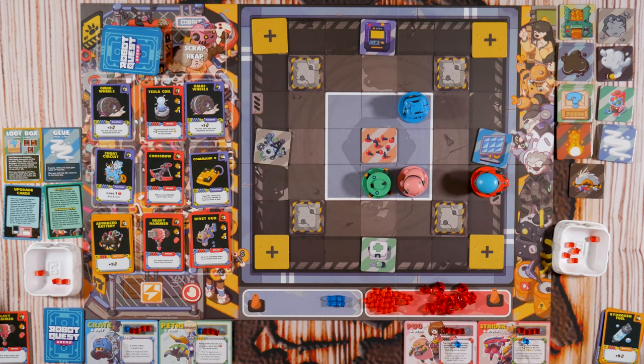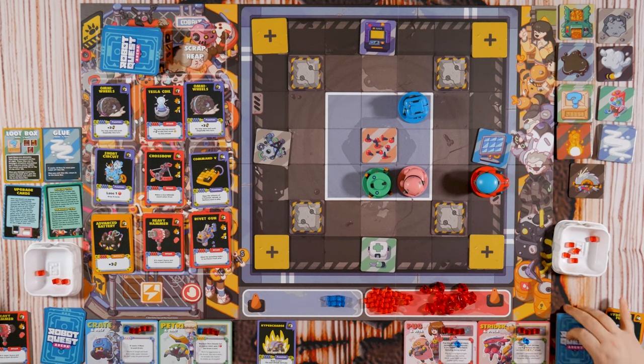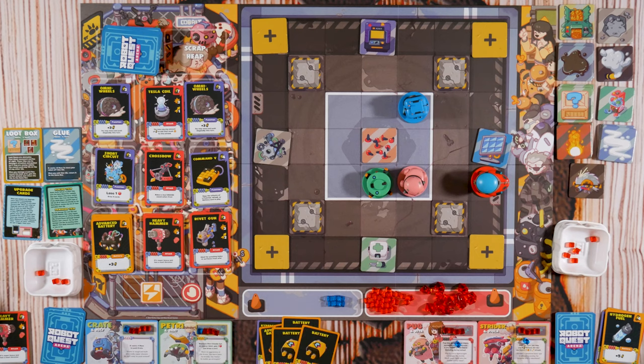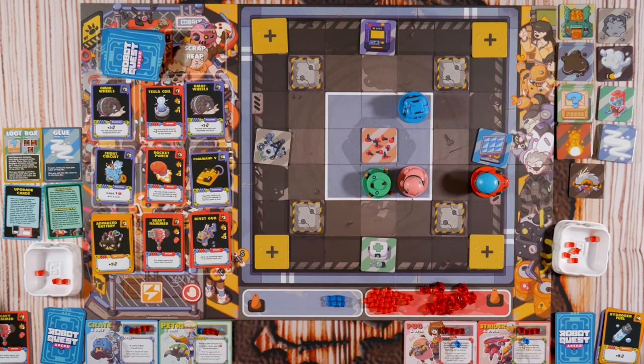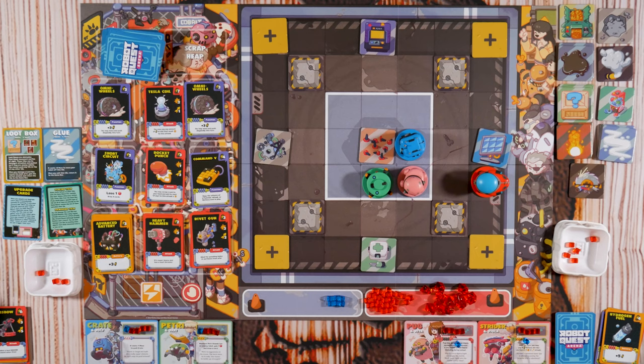I'm gonna play Hypercharge — draw a card. I have three, four, five, six, seven energy — you can buy the Tesla Coil or the Crossbow. I'll buy the Crossbow. And one extra energy. What does the Tesla Coil do? It's ranged, range of one, damage of two, but you can pay extra energy when you attack to add that much damage — so you could pay five energy to do seven damage. I'm going to buy that.